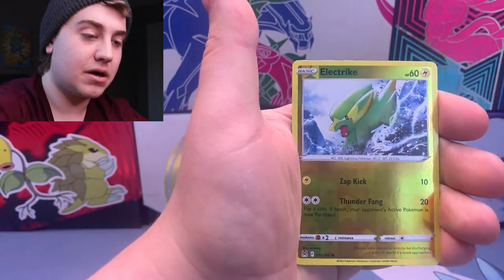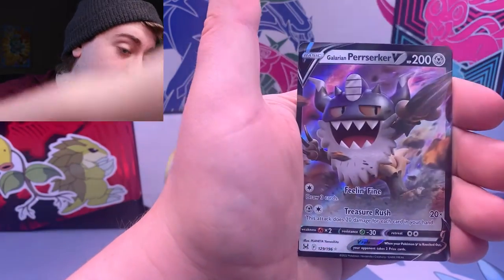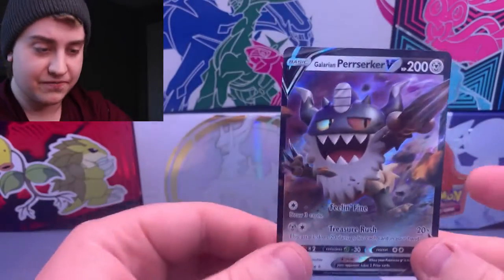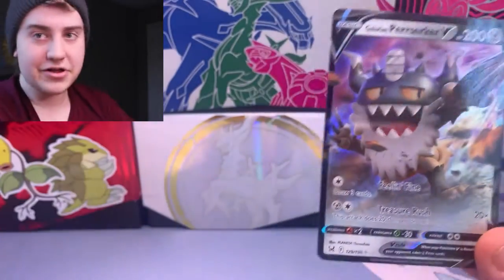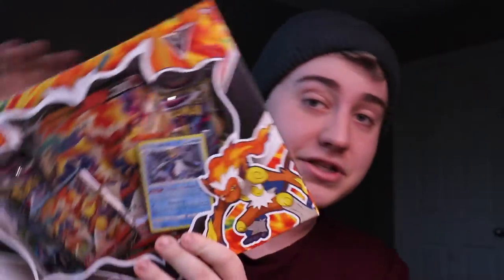Electrike. And behind the Electrike — ooh, a Galarian Berserker V, which we do already have the alternate art for, and then the full art. So we don't need any Berserker today. Our last thing we need to open — and this is our last opening of Lost Origins — is going to be from this Infernape V box, which I've never opened before.